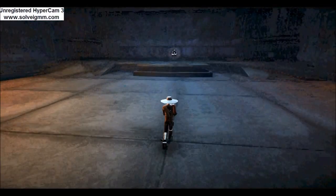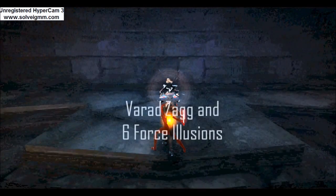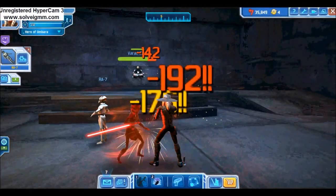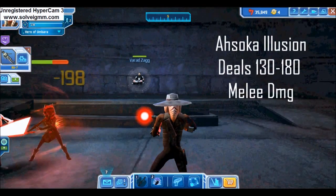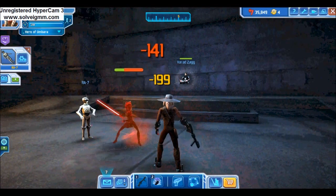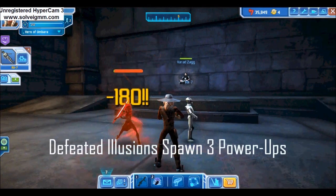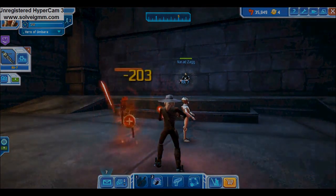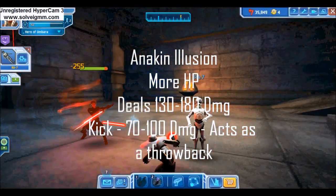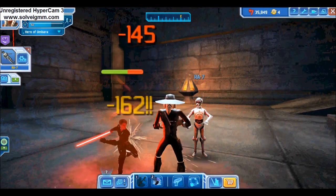The second boss in the Sith Academy is Varad Zag. This boss fight consists of Sith Master Varad Zag and six dark side illusions. Zag is meditating most of the fight, and when it starts, the Ahsoka Force Illusion will spawn, dealing 130 to 180 melee damage and being fairly easy to burn down. Each Force Illusion drops three power-ups. The second Force Illusion is of Anakin Skywalker — slightly more health, same 130 to 180 damage, plus a secondary kick dealing 70 to 100 damage.